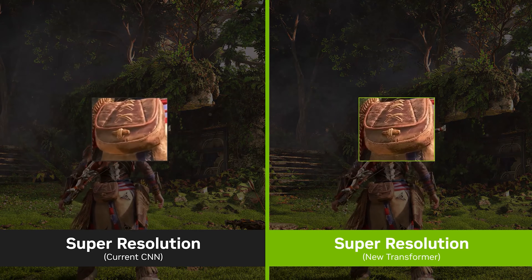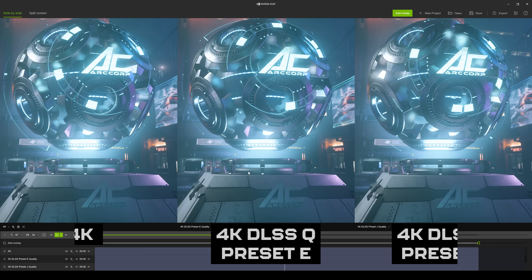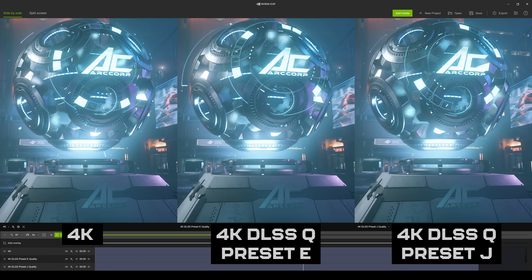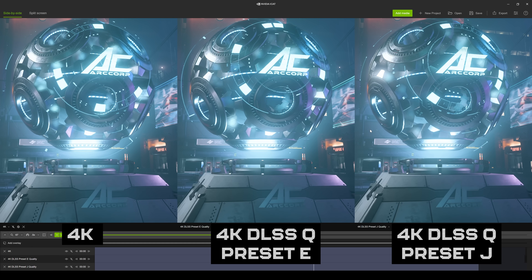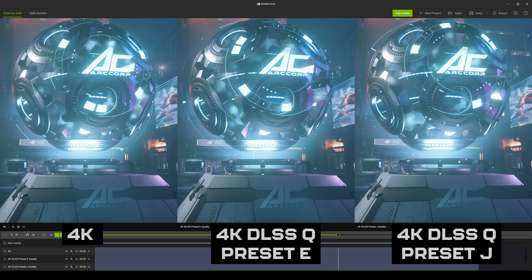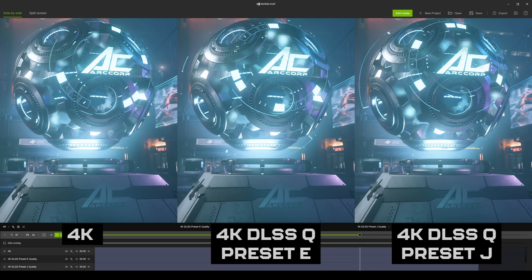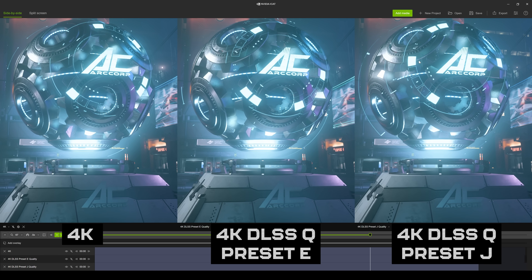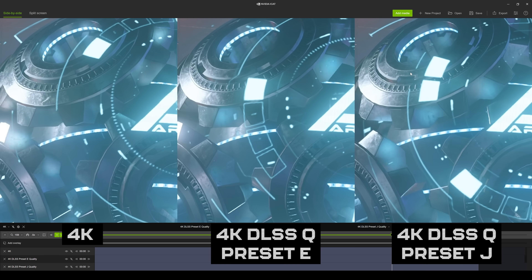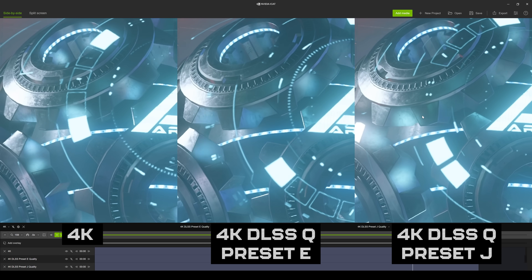Now we're looking at preset J — the updated version that came with DLSS 4. It uses the new transformer model with updated AI. Comparing them: 4K on the left, preset E in the middle, and the new J preset on the right, all at 4K using the quality preset, upscaling effectively from 1440p. To my eyes it does look a bit different — the texture detail around here looks sharper with the J preset than with the E preset.